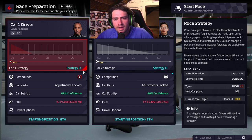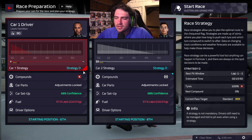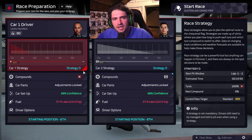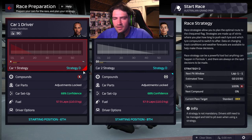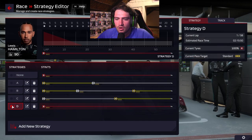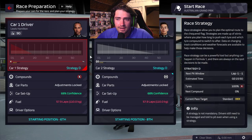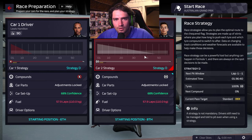This is our very first F1 Manager 2022 test on this channel. We're going to see if we can finish a race on one compound and what happens if we can or can't. Lewis is going to run on softs and we're going to push him as hard as we can, while George Russell will be running on hards, hopefully ending the race on only one compound.